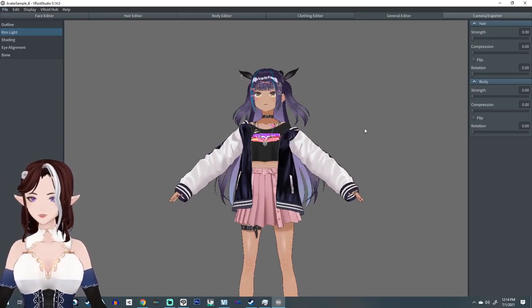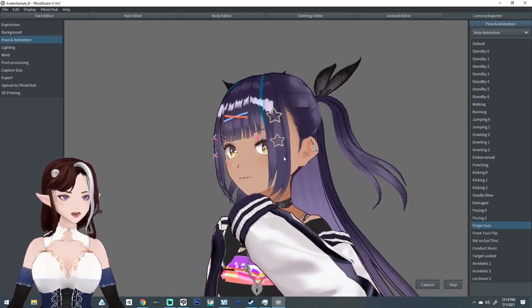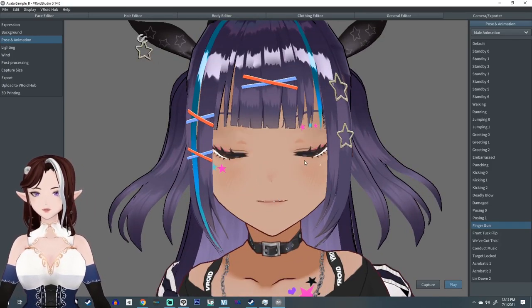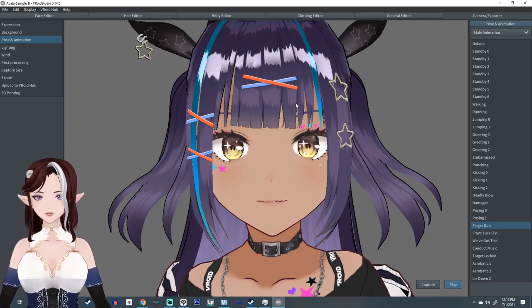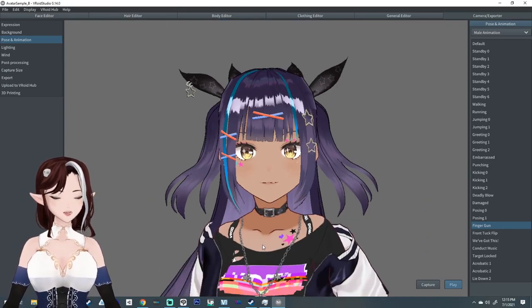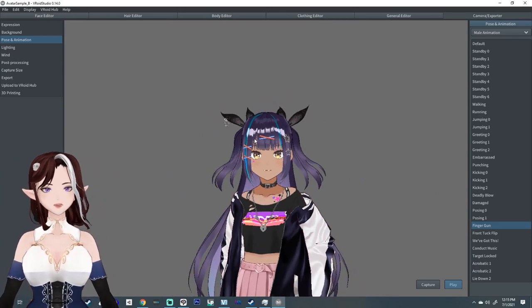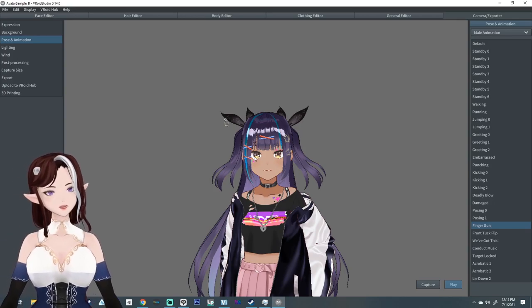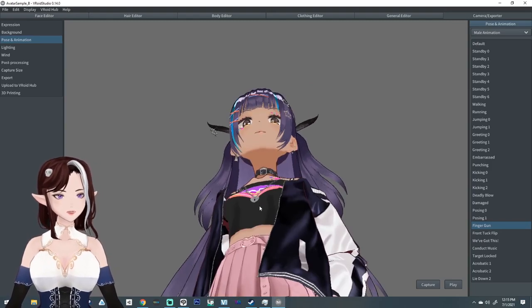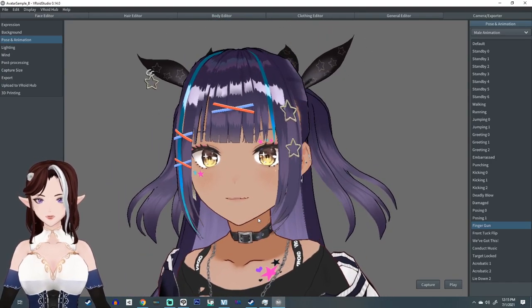You can use some of the stuff, but don't copy everything. If you want to keep the eyes but change everything else, fine. If you want to keep the hair texture but change everything else, fine. But if you're keeping the same hairstyle, same hair texture, same skin tone, same eye texture — at that point you're just ripping off someone else's model. It's borderline plagiarism.